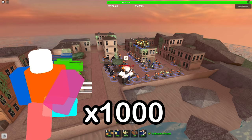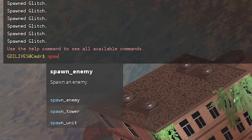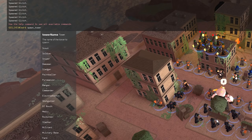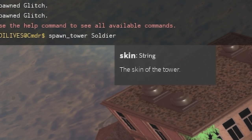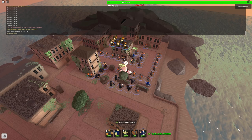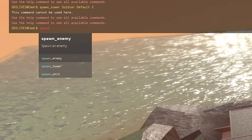So for the spawn tower command, I don't think it works yet. I have all the towers right here — let's do soldier, the skin tower default, level two, and run the command. I don't think it works right now or maybe I don't have permission to use that.